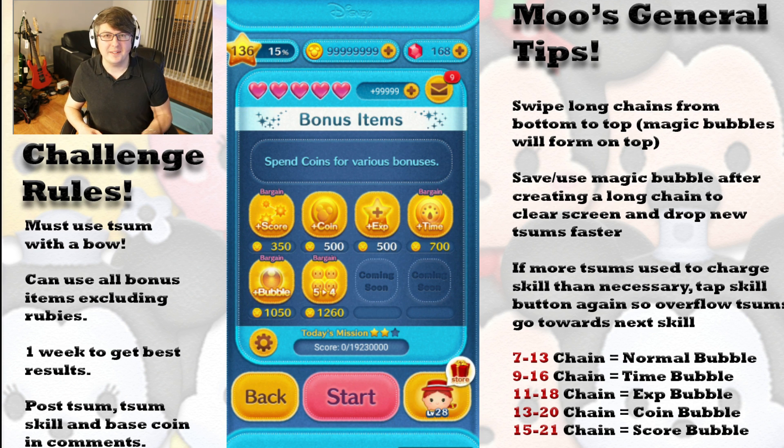You can use any bonus item you want, excluding rubies, to keep it fair for everybody. You have one week from the moment this video hits YouTube to get the highest base coin you can with a Zoom that has a bow. It has to be base coin because we don't want to leave it up to the coin bonus lottery. The only other thing you need to do is post the Zoom, the skill level, and the number of base coin you were able to get — essentially your best result with the Zoom with the bow.